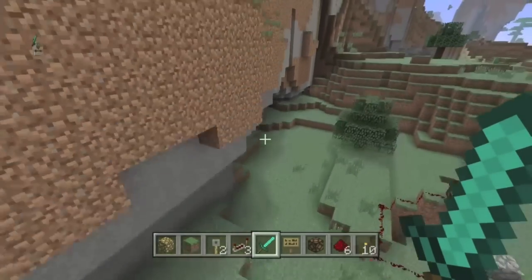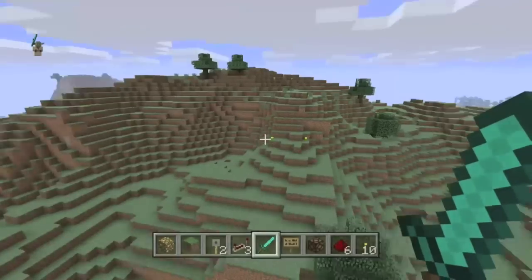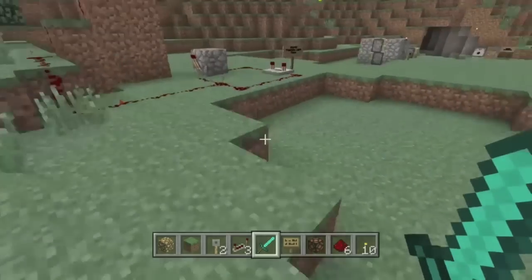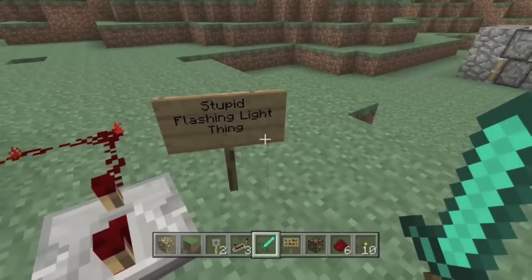Welcome everybody, my name is Boisterous Biddy, and welcome to another Minecraft video. Today we are looking at some useless crap you can make, so let's get right to it. Number one on our list: the stupid flashing light thing.